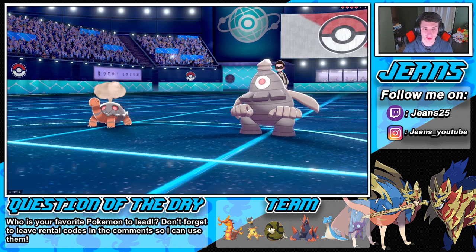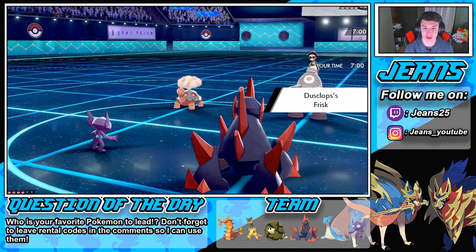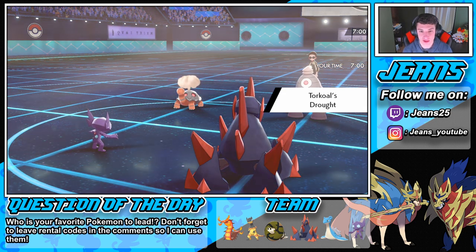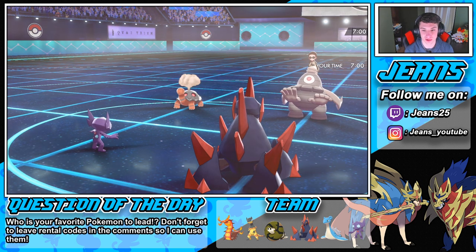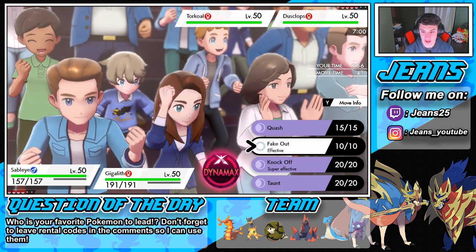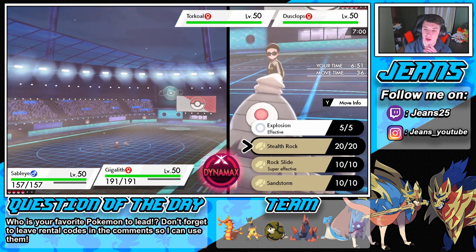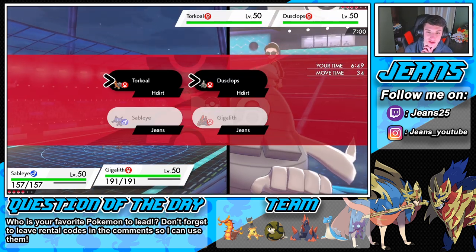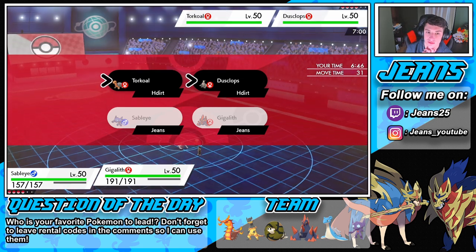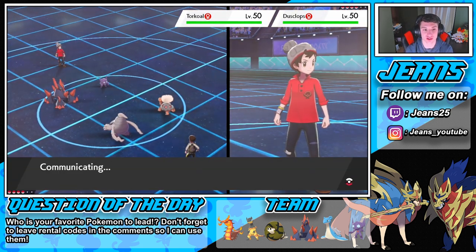I know Trick Room is coming, and the Normal Gem on Gigalith is about to pop. I need to get this Whimsicott out of the way. We're gonna Fake Out and then go for Stealth Rocks. These guys are really slow — actually, Copperajah is slower. Nightshade comes in, okay. I'm going to go into Sandstorm and Knock Off the Eviolite — I'm changing the weather so he can't bring in that Charizard. Then our Sableye is gonna knock off that Eviolite and we won't have to worry as much.